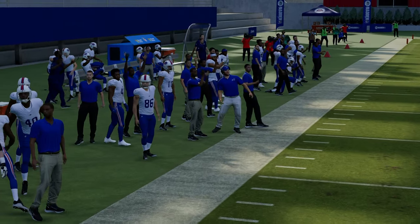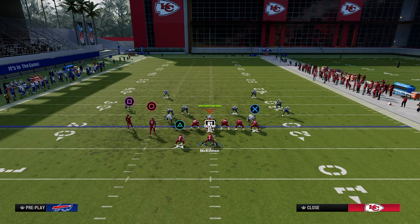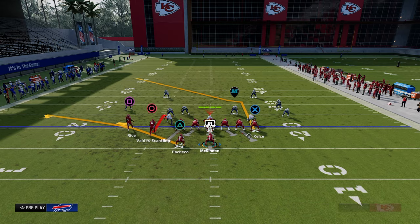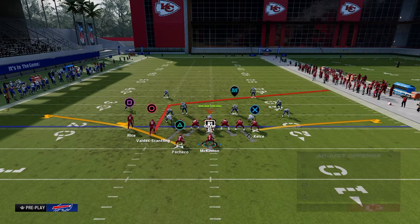There are some other little things, such as utilizing running back ghost routes with a post route. I really like this combo — something simple like this, really effective. Anything we can do to put the user in conflict over the middle of the field is going to be effective.